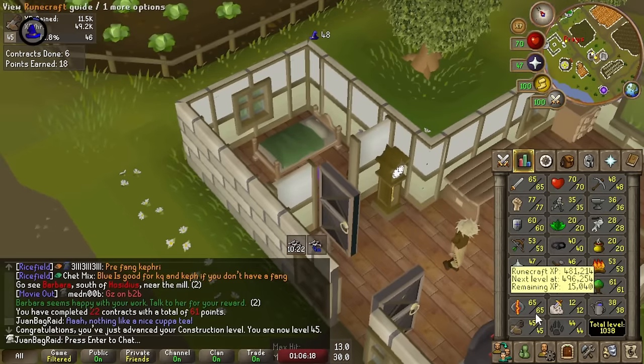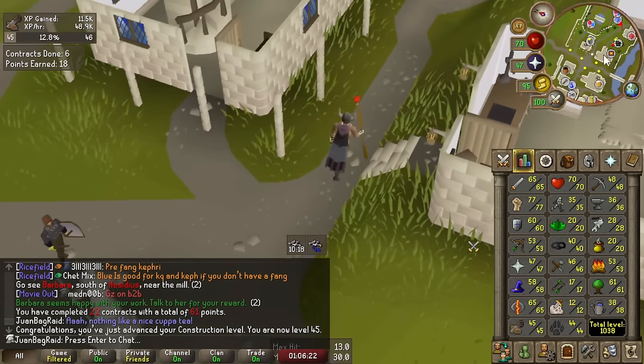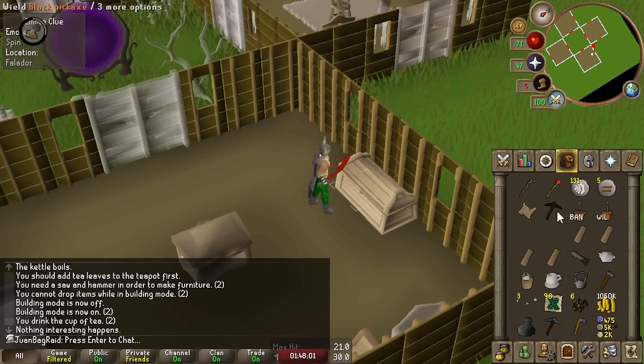Our first construction level. Apparently we're getting like over 40k an hour, which is absolutely phenomenal. Finally, time to make this oak treasure chest. So nice. I can actually store this black pickaxe that I just got too.